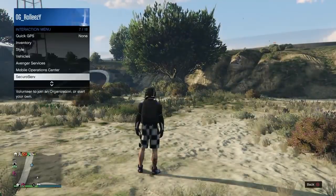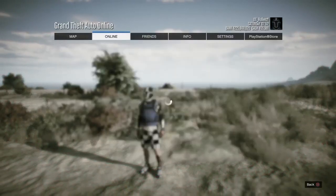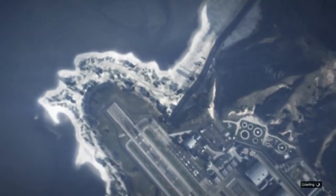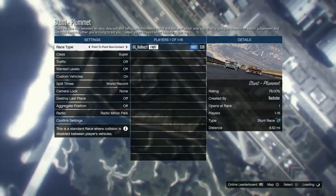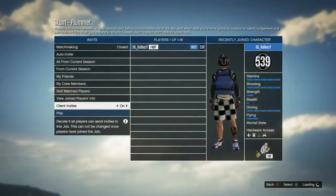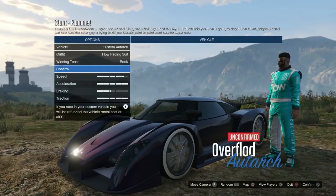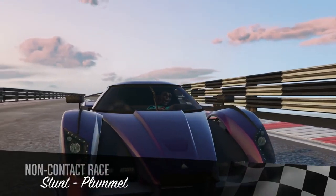If you want to start in an invite only session just to try it, go ahead, and then move into a public session later. In a private session, go over to stunt races and pick Plummet. You would go to Rockstar Created Jobs, then Stunt Races, and look for Stunt Plummet. That's the job. Make sure you put it on point to point, non-contact at the very beginning, and then go ahead and start up the race.